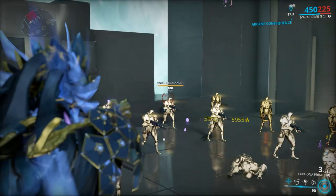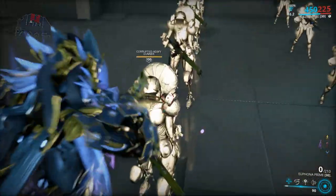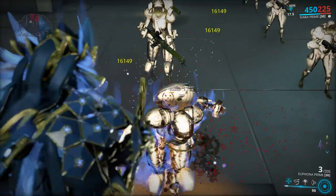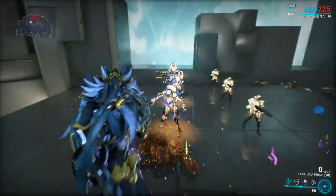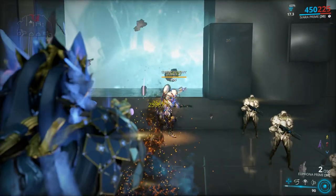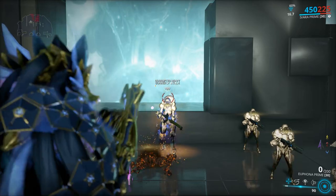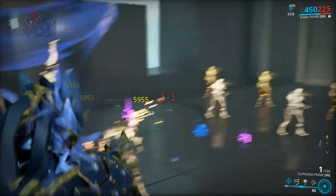Euphona Prime: it has two fire modes — one is a normal slug mode and the second is a shotgun mode. If you just use the slug mode you won't do much damage unless it's a trash mob, but if you just use the shotgun mode you will also not do much damage even against trash mobs. It's the combination of both that will give you the best results — the shotgun mode has status chance and the slug mode has critical chance.